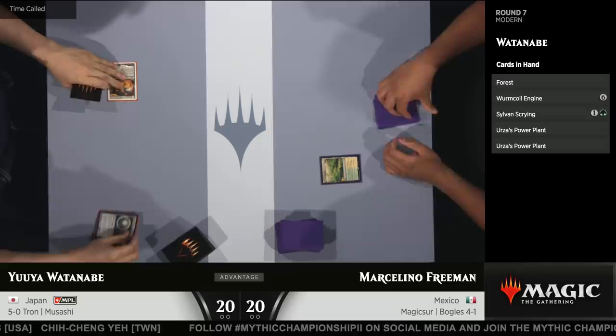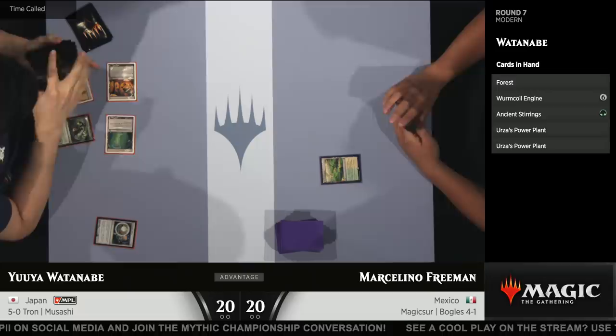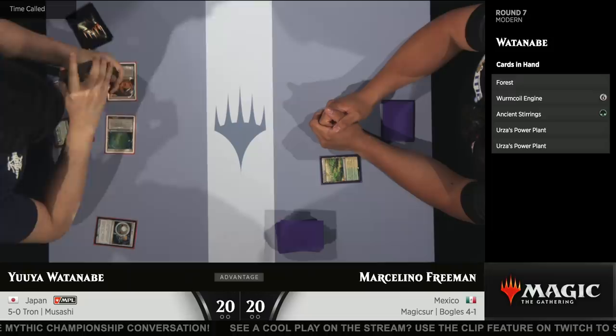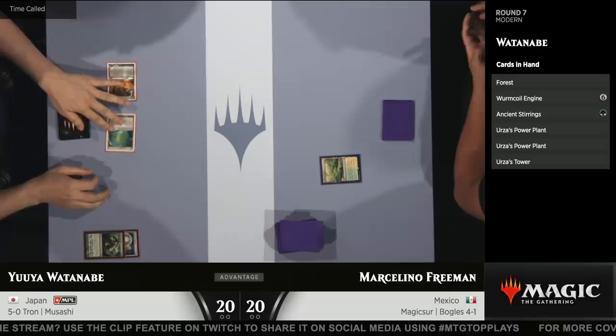This is just a classic matchup and not a lot has changed for either of these decks. The Tron deck is just trying to hit Tron on turn 3, mulliganing aggressively until you get there. It's the deck that probably got the biggest boost from the London Mulligan, because you get to look at additional cards to make sure you have the pieces. It looks like Yuya has turn 3 Tron and Marcelino doesn't even have a play on turn 1.